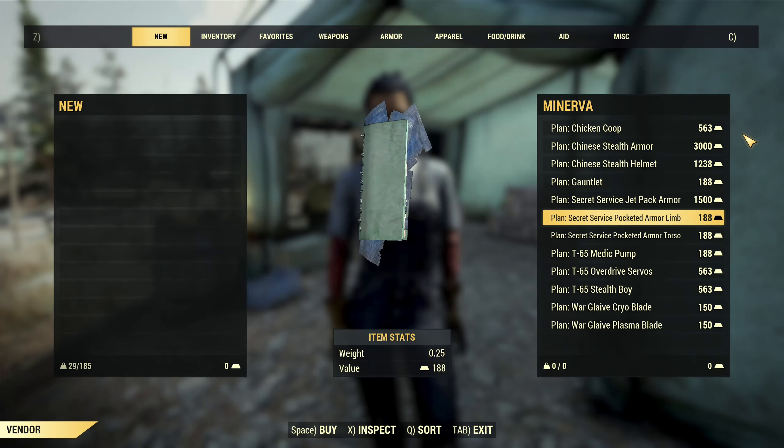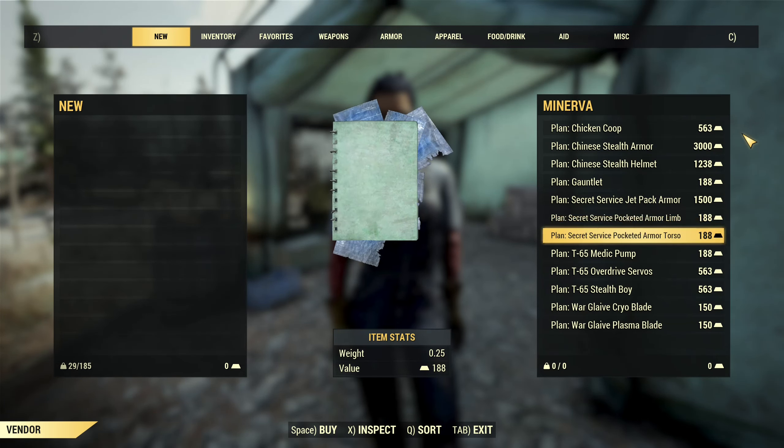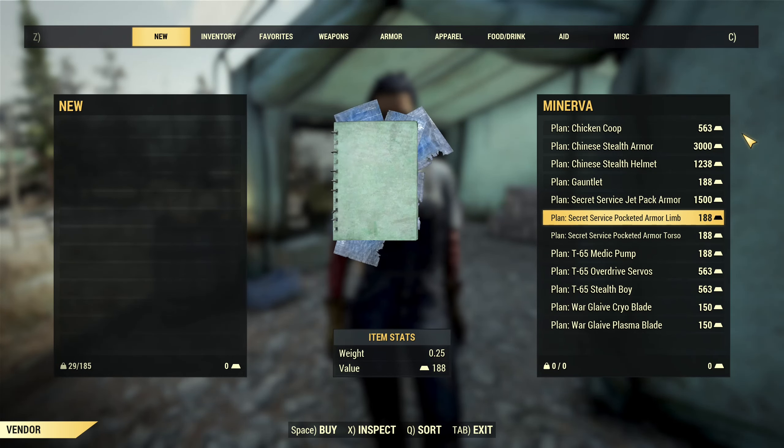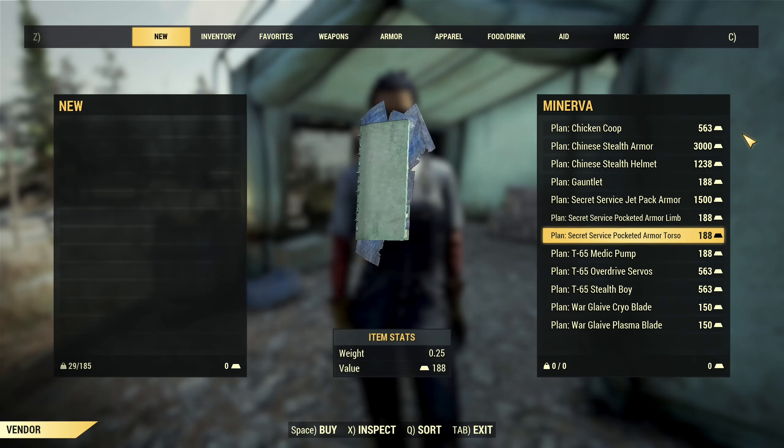Then you have a trap plan, which is the pocketed armor mod. I'm calling it a trap because you want deep pocketed — the pocketed version is pretty much just an inferior version, so you don't want it.